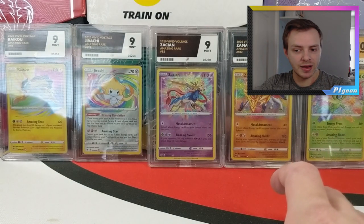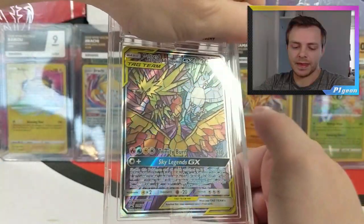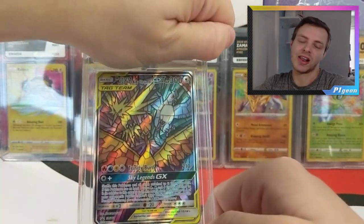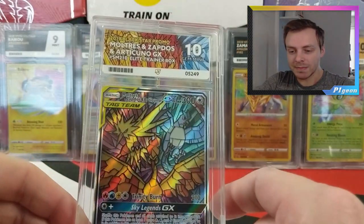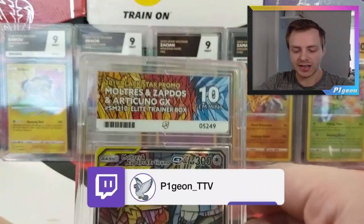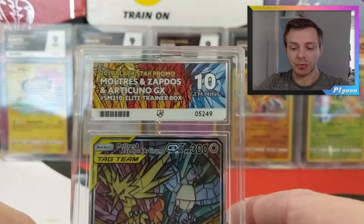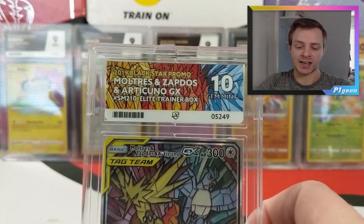I think the next one might be the Ace label. This is the one I really want to be a 10 - we have got the Ace label on here. Please be a 10... yes! We get Gem Mint 10 on Moltres, Zapdos and Articuno GX. Let's take a closer look at that Ace label - that is an absolutely stunning Ace label. This is one of the reasons why I think Ace will eventually solve all their problems, because a lot of people love the labels. Their Ace labels are absolutely fantastic.